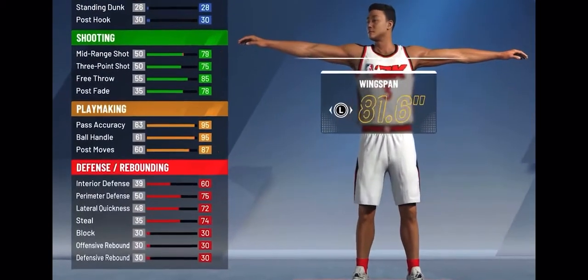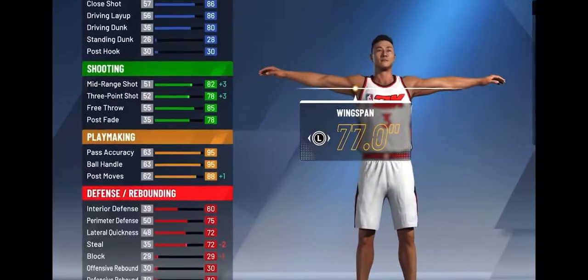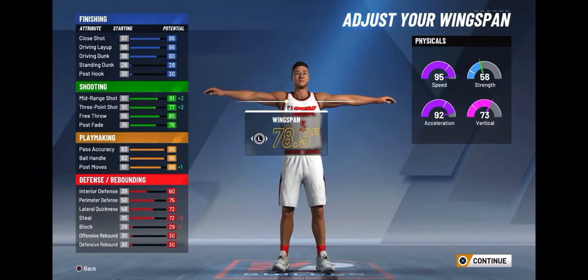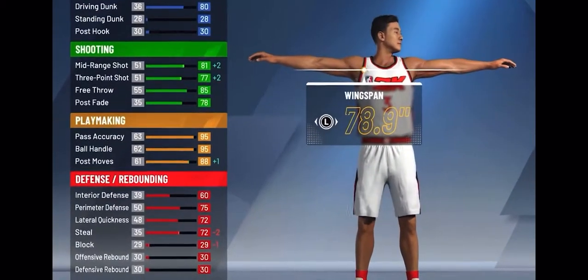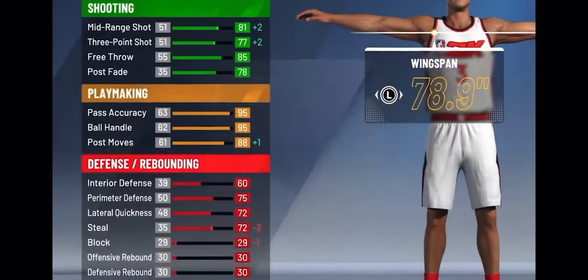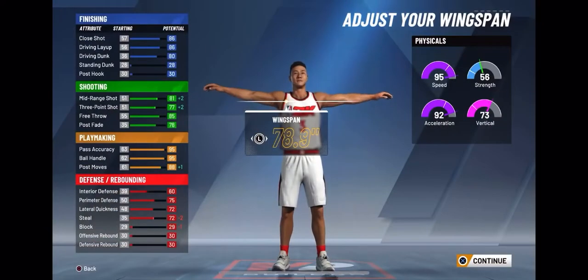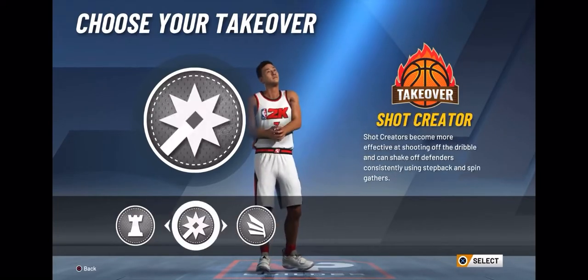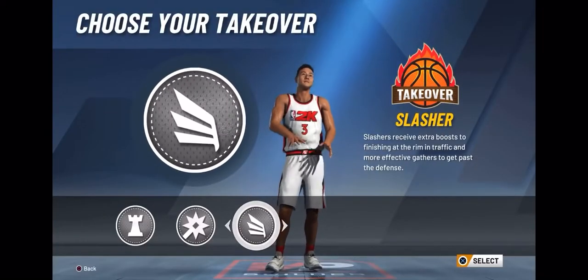For wingspan, if I move it down all the way I gain a lot on my three and my mid-range. But if I go up all the way I lose 3 on my three and mid-range and lose some ball handling, though I gain some steel. The only reason I'd have my arms up all the way is to play better defense, contest shots, and shoot over people. Going up 1 on wingspan loses 1 on my three-pointer, and one more loses 1 on my mid. That's worth it. I still have a 77-80 driving dunk and 95 ball control — this is definitely alpha, this is the meta.